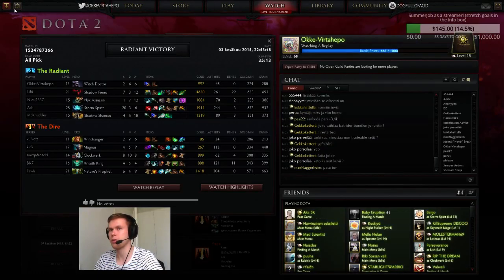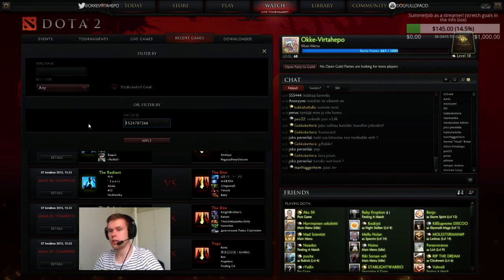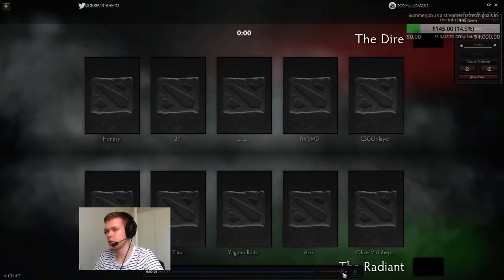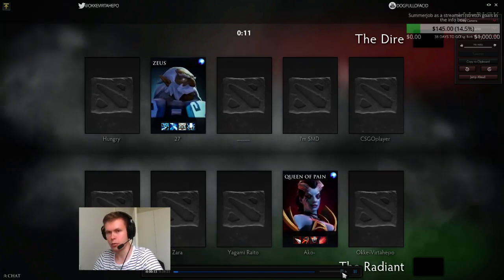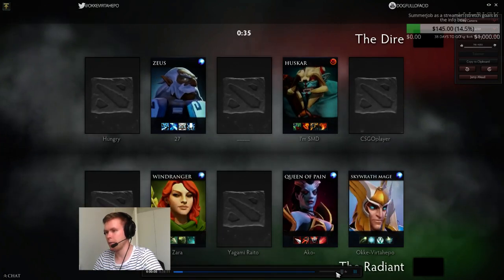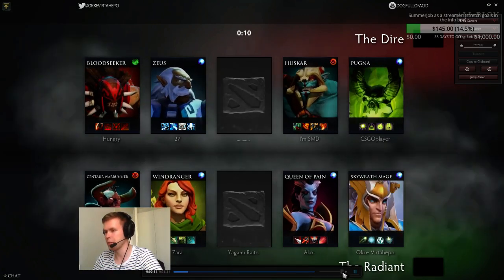Now let's take another replay which has a bit different laning stage. This is going to be dual lane versus dual lane. The itemization is pretty much the same — it doesn't change usually unless you go against an aggro tri-lane, when you might want to have magic stick as early as possible. Dual versus dual is pretty common in lower bracket games, so we're going to look at this one.